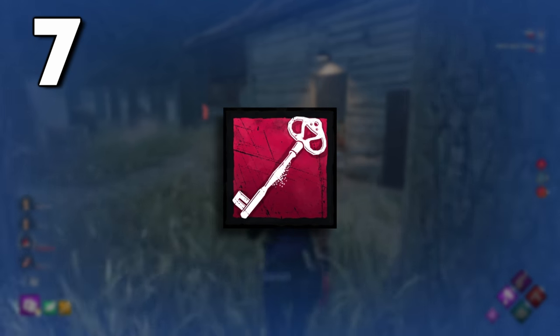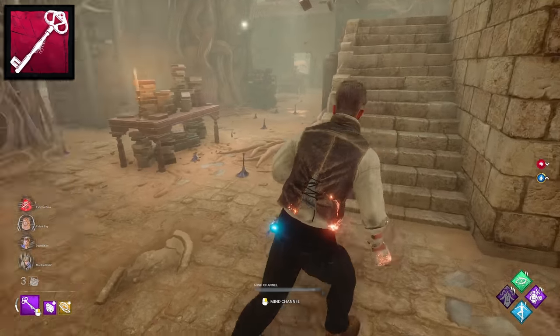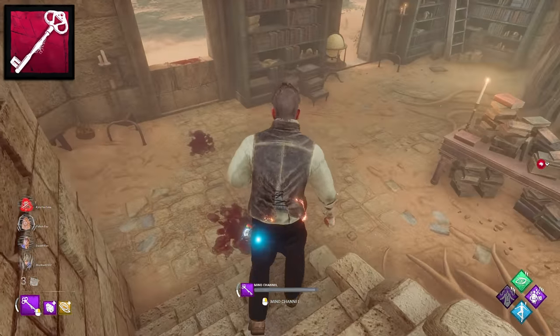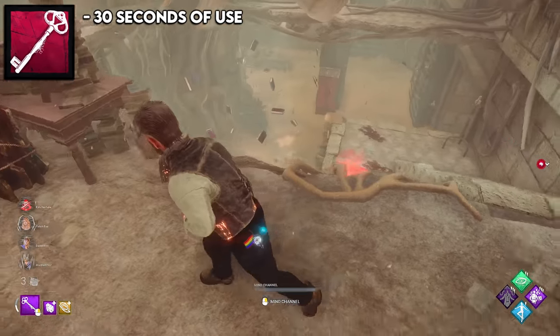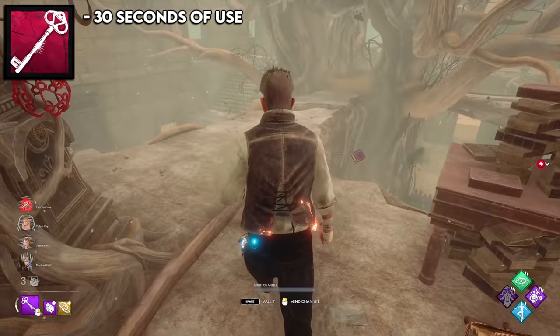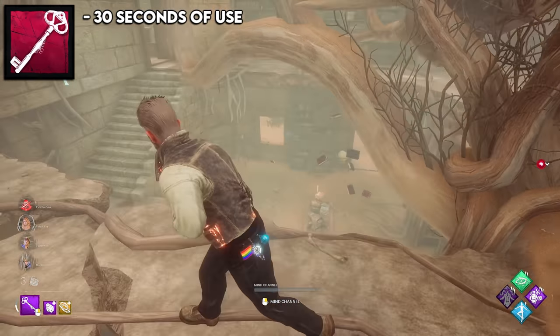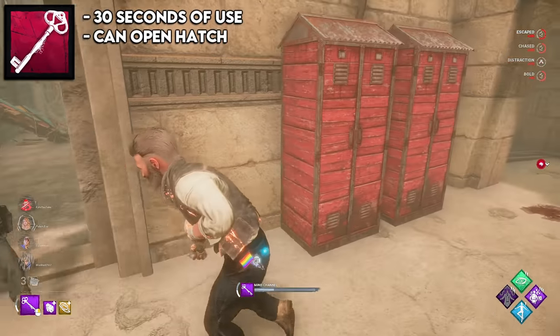The seventh spot is the skeleton key, which is the pink key. This can literally give you wall hacks on your teammates or the killer. I think people really underrate the use of this key outside of hatch. The hatch is so bad now — it isn't really meant for hatch anymore. But because this key has 30 seconds of use, you can basically have wall hacks on the killer by turning it on for just a split second without using many charges, while still seeing what you need to see. And then of course you can use it for hatch, but that doesn't really matter.